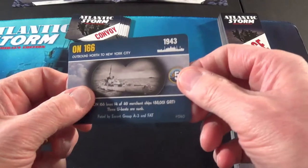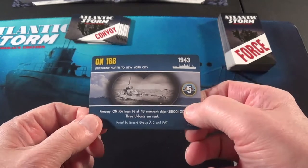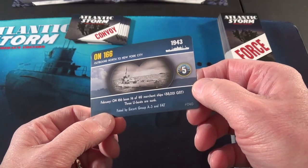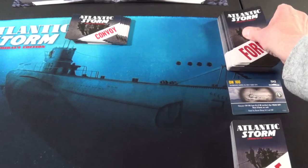Okay, Convoy is ON-166, outbound north to New York City. It's in the Atlantic, and it is faded by Escort Group A3 and FAT. Let's see what the Allies start with.